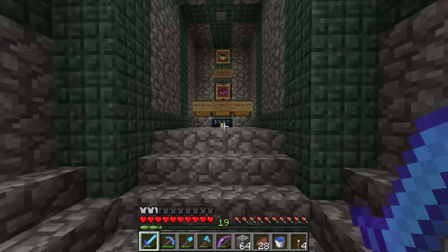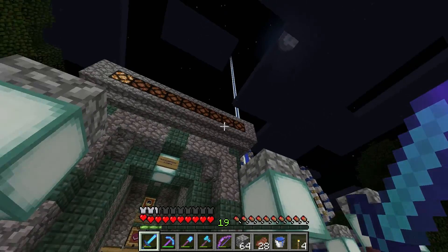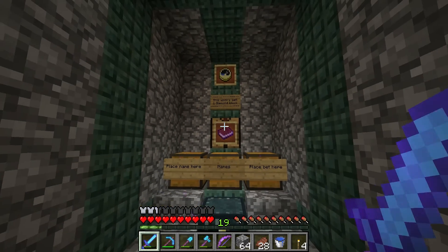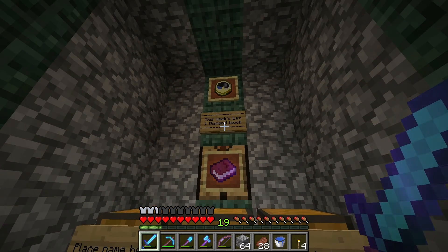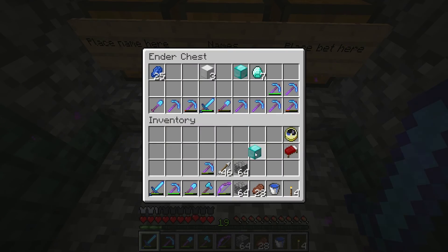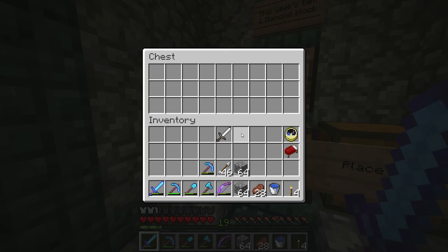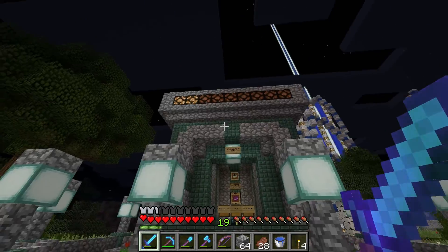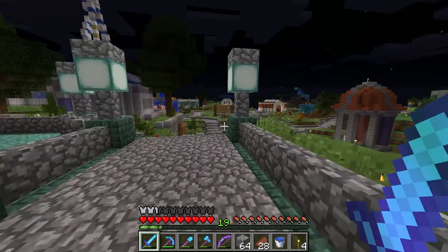First up, let's see — one person playing. This is Agent A's lottery here at spawn. These rows of lights indicate how many people have placed a bet. The way it works is one winner gets all the prize — I won the lapis last time. This week the bet is a diamond block. You put that in the bet chest and then put your name in. So one diamond block — there we go — and then I put my name in. Boom, light number two — I have a 50/50 chance of doubling what I put in.